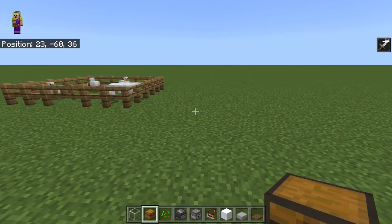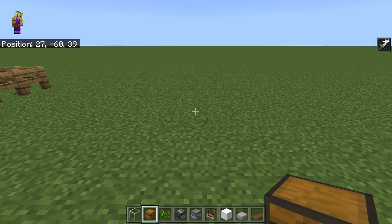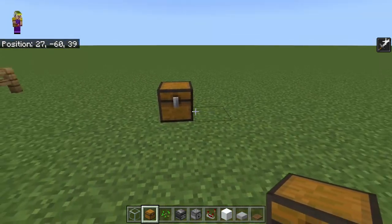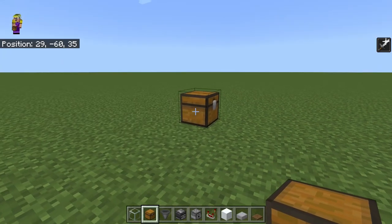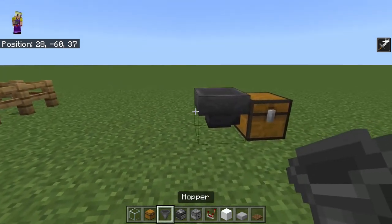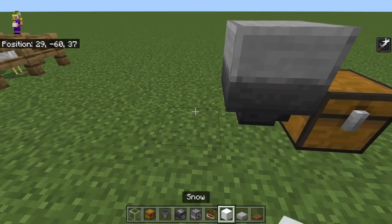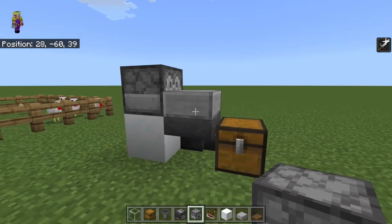So this is our first chicken farm — more of the normal design that will suit most people in their survival worlds. We're going to start by placing a storage chest down here, put a hopper crouch-clicked into the back of that. Then a slab crouch-clicked on top, and I want a solid block behind that hopper with a dispenser on top of it, facing into the slab.